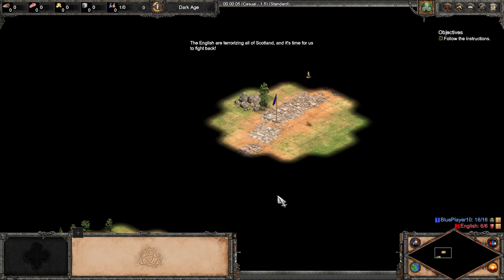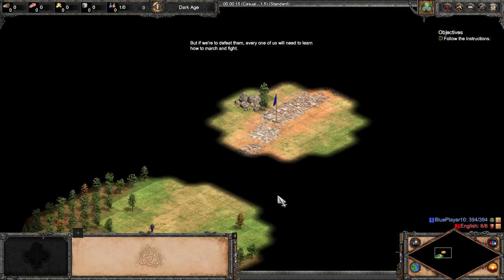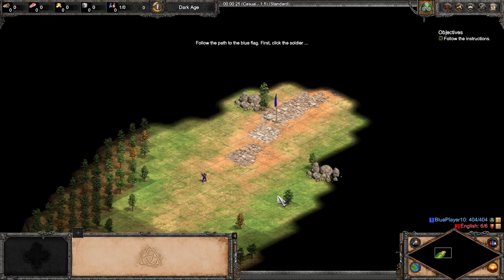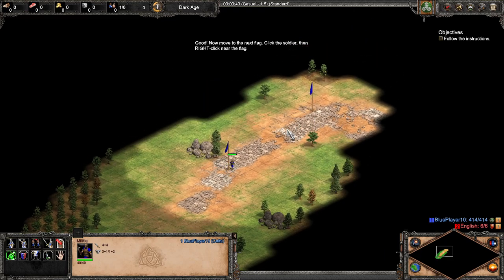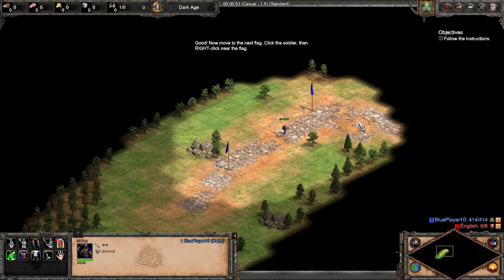The English are terrorising all of Scotland, and it's time to fight back. Every one of us will need to learn how to march and fight. Follow the path to the blue flag. Left-click the soldier, then right-click the blue flag to move them. I've already got the soldier selected so I'll just continue moving on.